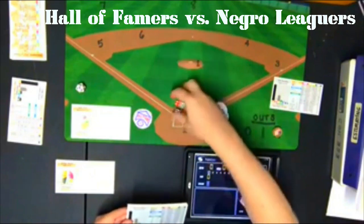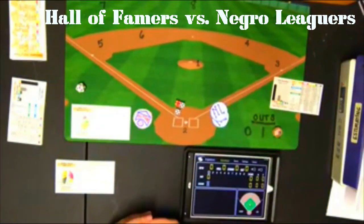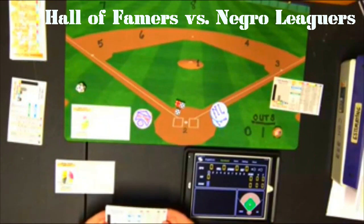The Negro Leaguers will face Bob Feller, whose career statistics were 266 wins and 162 losses with a 3.25 ERA, 484 starts, 21 saves, 3,827 innings pitched, allowing 3,271 hits, walking 1,764, striking out 2,581, and allowing 224 home runs.